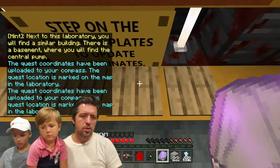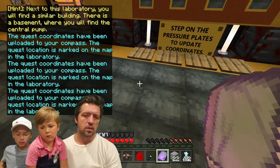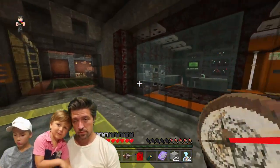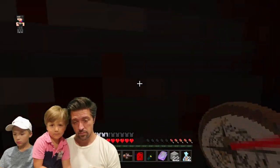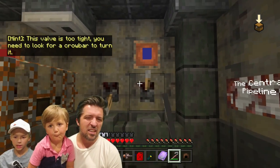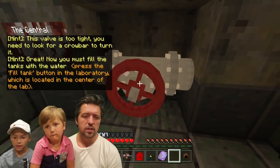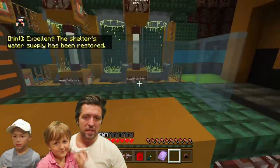Next to this laboratory, you will find a similar building. There is a basement where you will find the central pump. You're too busy trying to regulate. The valve is too tight — you need a crowbar to turn it. That valve. Fill the tanks with water. Press the fill tank button in the laboratory, which is located in the center of the lab. Water supply has been restored.